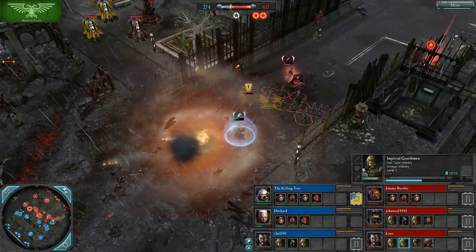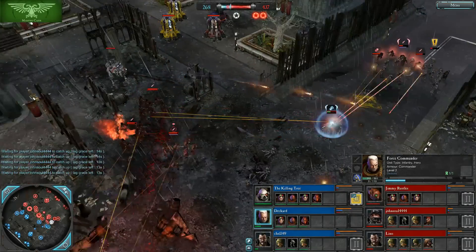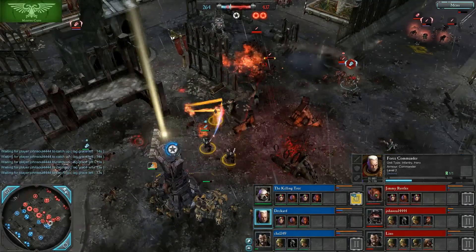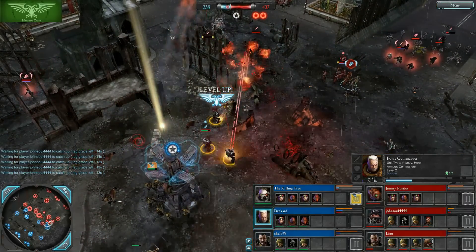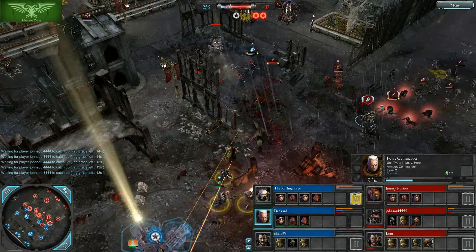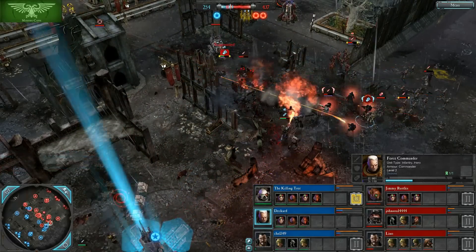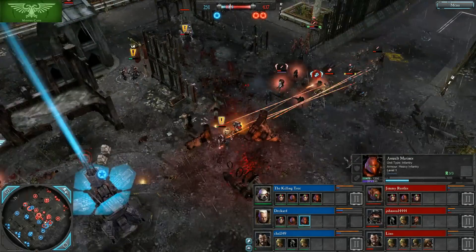Unfortunately some energy mismanagement from Deckard as well as mismanagement of the Force Commander, and he goes down — just caught way out of position. But a guardsmen squad also goes down for Jonsoul; he put them in there a little too long. The Assault Marines are now in a lot of trouble, probably getting sniped by these Sniper Scouts.